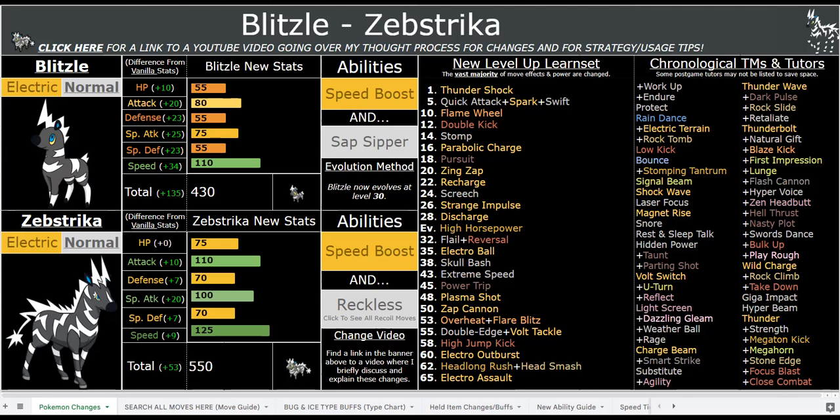Blitzel is a lot stronger too because it's the same base stat total as Ponyta, and Ponyta already had a high base stat total, so I figured it'd match Blitzel since these two are kind of parallel evolutionary lines. You don't have Reckless as Blitzel because it's useless, so you'll just be running Sap Sipper, which is nice for certain situations — hard switch it in, get that physical attack boost, and take zero damage from Grass-type moves, which is great for a lot of situations in the early and mid game.